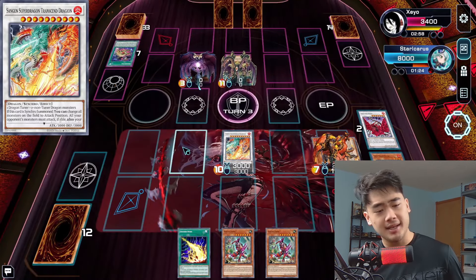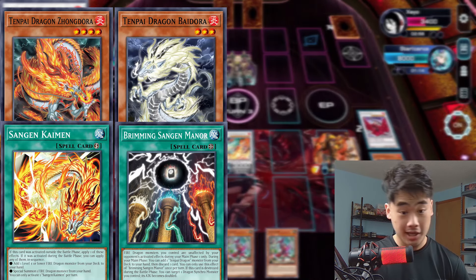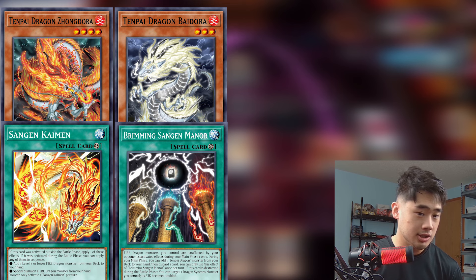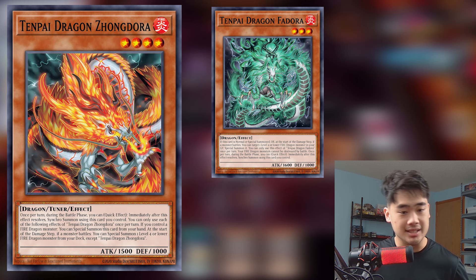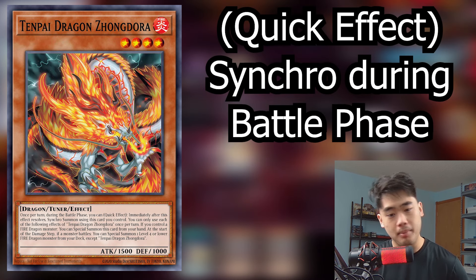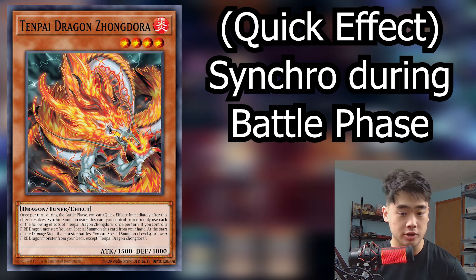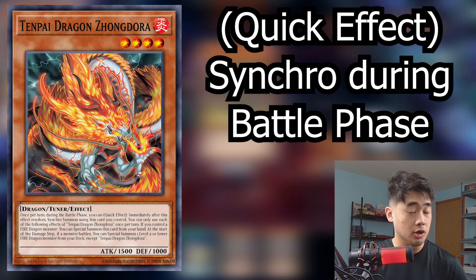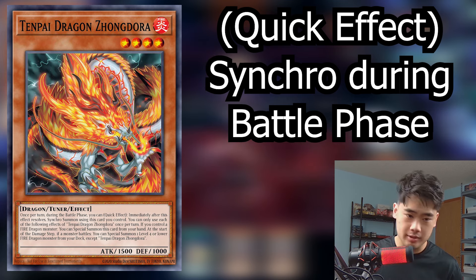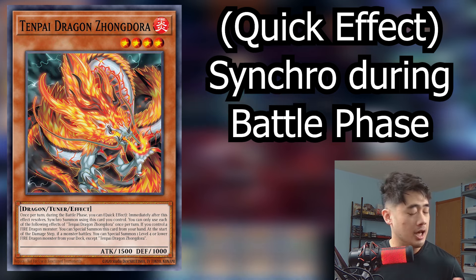The best way to break it down is there are a lot of one-card starters, but they all try to get to the same point: get Zong Dora out on the field with a Fedora. All the main monsters have this first effect — once per turn during the battle phase you can immediately synchro summon a level 7 using this card you control. It's a soft once per turn, so if you revive it back you can use it again.